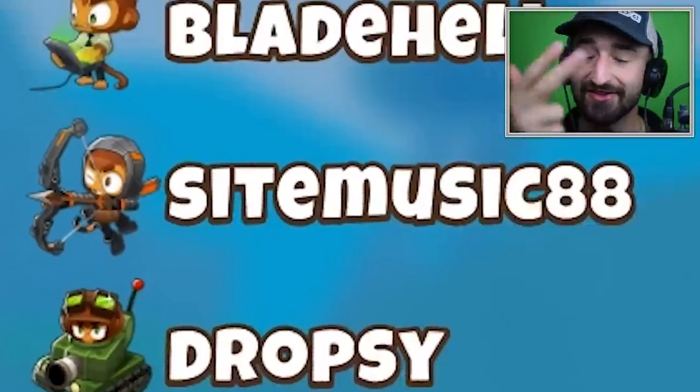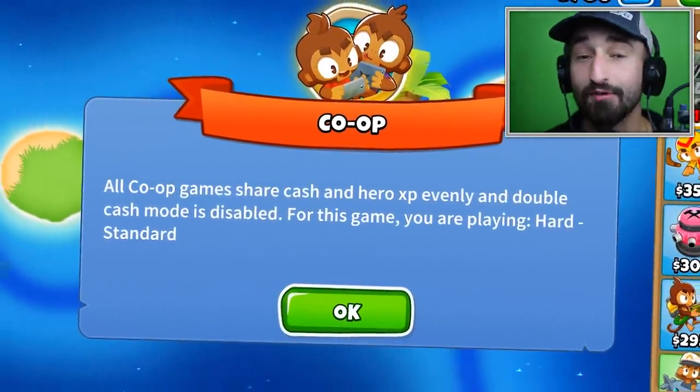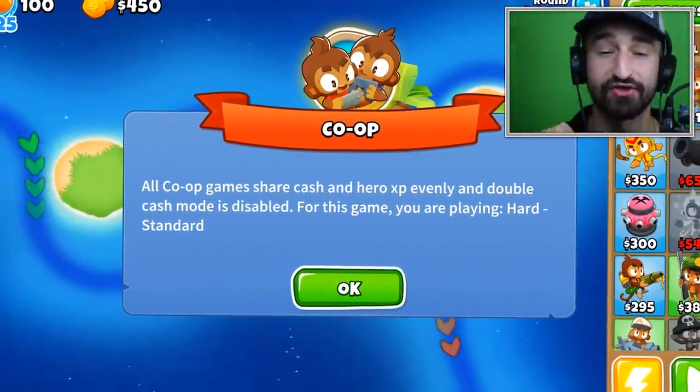Today we came up with another Balloon Tower Defense 6 challenge. My voice isn't fully better yet but I can actually talk without it giving out. I'm joined by Blade, Dropsy, and Steve and we're doing the no land challenge — using two water towers and two air towers. The air towers have to have their bases on land but ultimately they'll be in the sky.